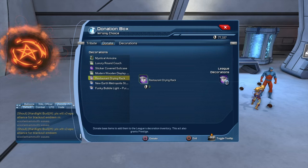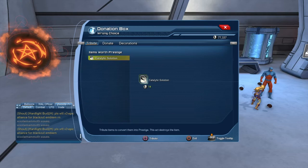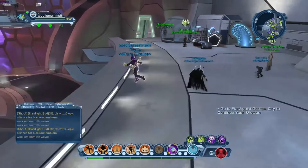When you open gear and select the role, if you're not going to use it or you're replacing old gear, ideally you typically want to break that down and put it into your metagenes or augments. But if you're working towards your league hall, you would put it towards your league hall instead. That is how you get your prestige.